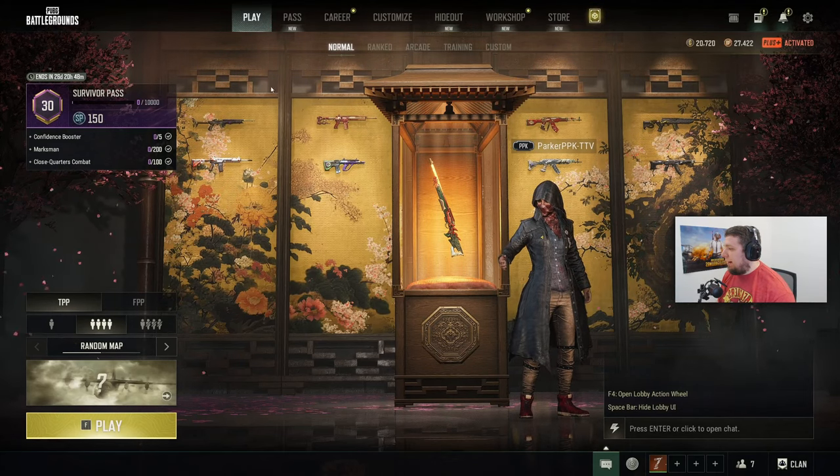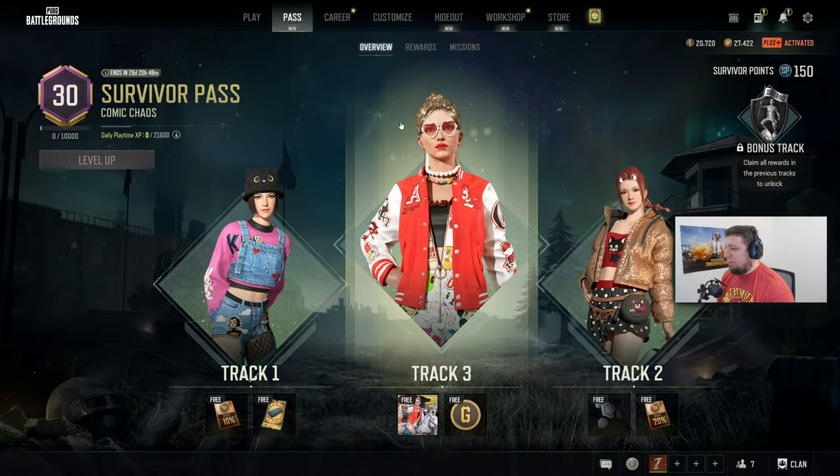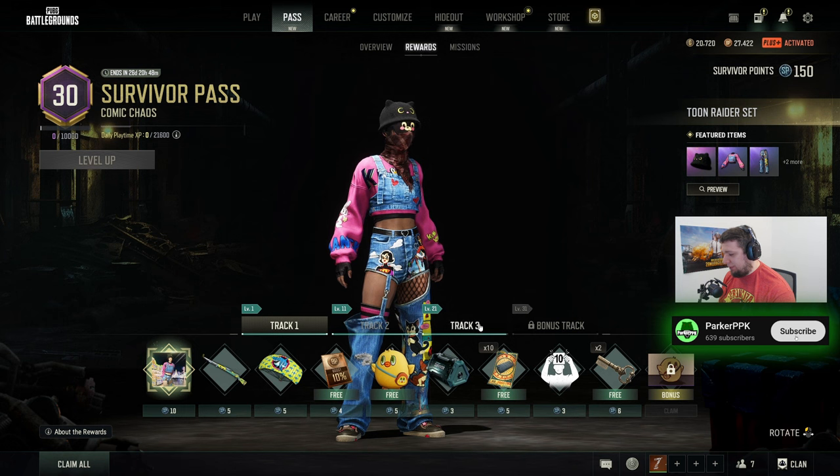Hey Survivors, we've got the new Pass here — the Cosmic Chaos — along with the Ducati and the new Progressive AUG. Let's take a quick look at the Pass and then dive in.